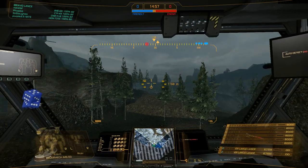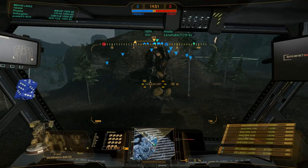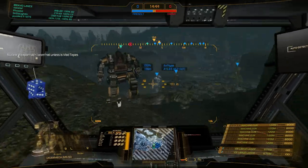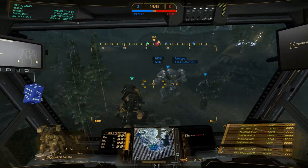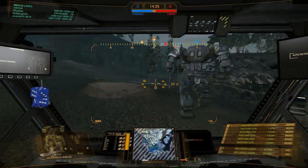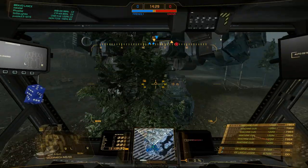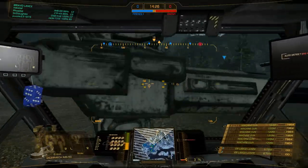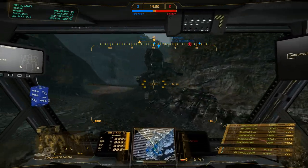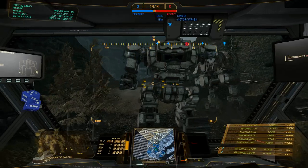All systems nominal. This last one here is a bit of a silly build — not optimal. I have basically the fastest standard engine. If you don't know the difference between standard and XL engines: with a standard engine I can lose my side torsos and still be alive. The question is, do I actually want to be alive with half my weapons? This has some ER large lasers for poking at long distance and some DAKA — not a whole lot of damage, but if someone is cored out I can do a lot. I have a lot of ammo, probably way too much, but it's just for fun.